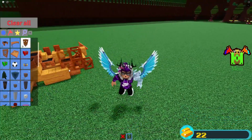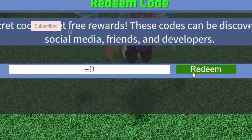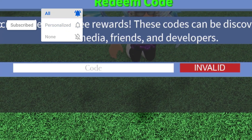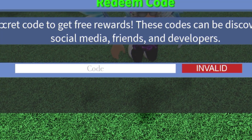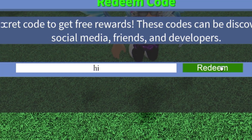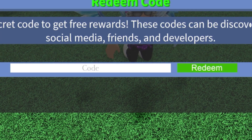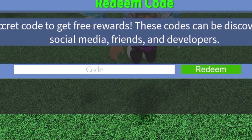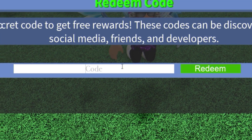The first code today is code equals D, which makes a cool smiley face — enter that in and click redeem. Then you have code equals P, which makes another face. After that, enter code hi and redeem it. Keep in mind, if you're wondering why these codes show as invalid, that's because I've already redeemed them. A code will stay invalid if you've already redeemed it, or if it's simply not working or expired.